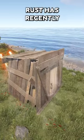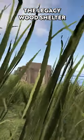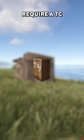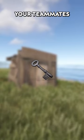Like something out of Back to the Future, Rust has recently decided to bring back the Legacy Wood Shelter. For 600 wood, you can craft yourself one of these glorious OG starter shacks. It does not require a TC, the lock cannot be removed, but you can make keys for your teammates.